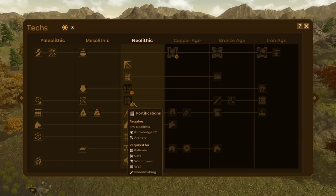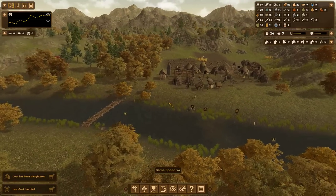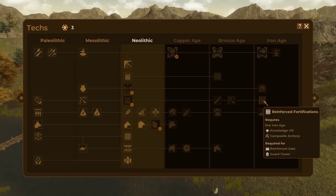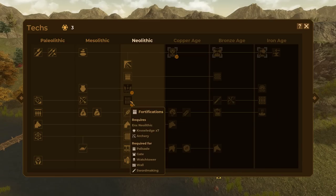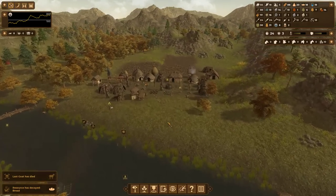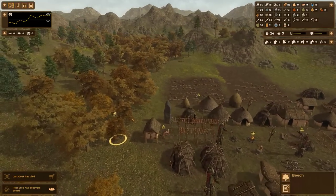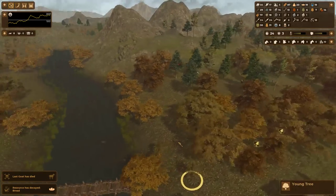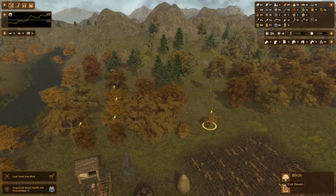Fortifications is probably something I should have done before stilting in hindsight — it will allow me to start walling off my town. Ideally you want stone walls, but you're going to have to start with the wooden ones, which require a lot of wood. I am surrounded by trees, so I'm going to start select cutting the trees that don't have tannin or fruit, because I won't want to cut those before the others.